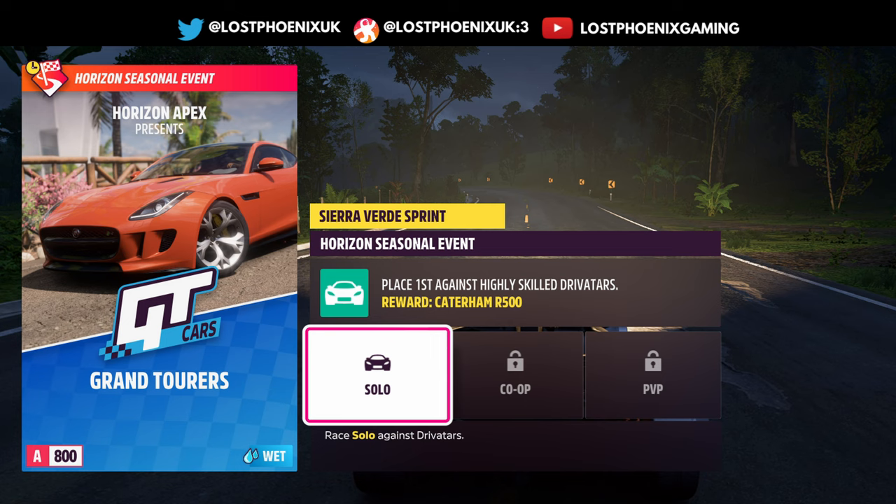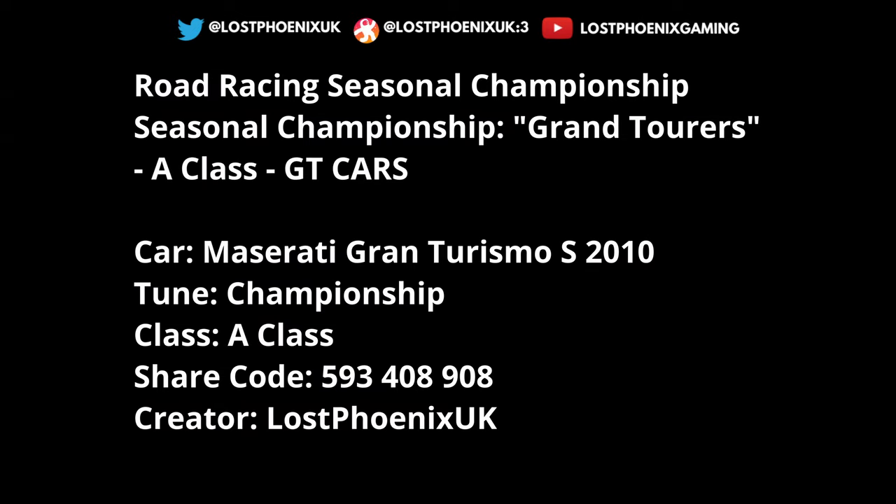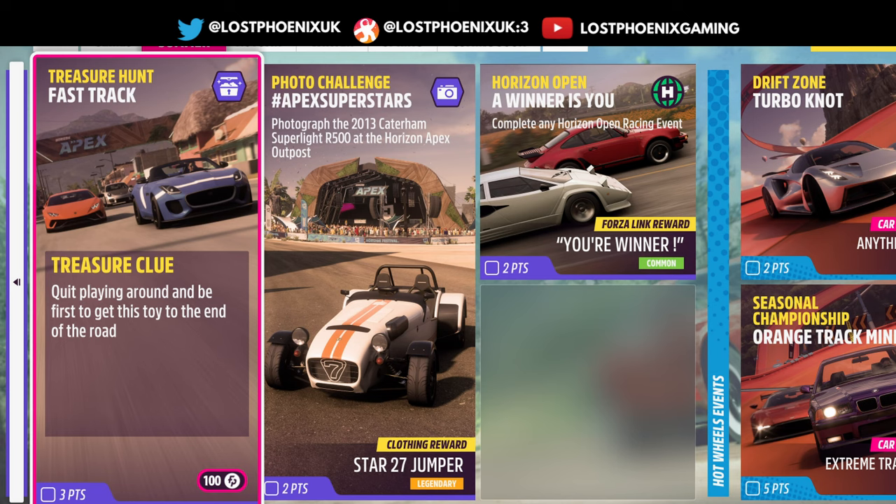Then you've got Grand Tourers - A class in GT cars, you get the Caterham R500 for this. You know the one you need for the photo challenge - although I think it is auto show available. Events are Sierra Verde Sprint, Archimedes Circuit, and Descansa Dorado Sprint. I'm going to go for the Maserati Gran Turismo S championship tune - a fun car, I do like it, looking forward to giving this one a run.